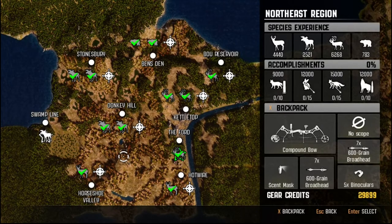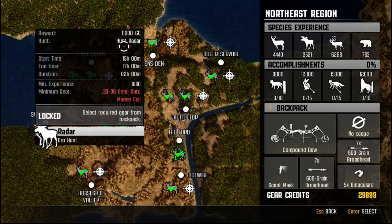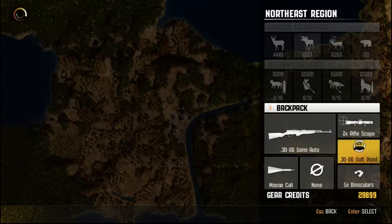Hello hello, I am VapainterDog and welcome back to the next episode in our Cabela's Big Game Hunter Pro Hunts. From the last episode, which was a couple of minutes ago, we did the hunt for Double Shovel. Now we are going for Radar, so we need to get a moose call and we need to get the 30-06 semi-auto.